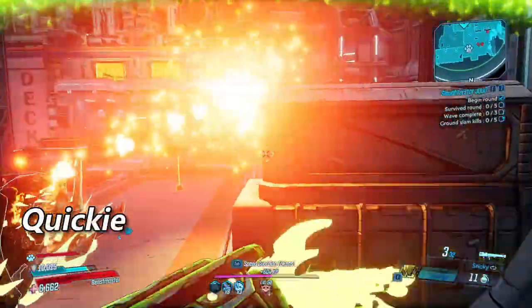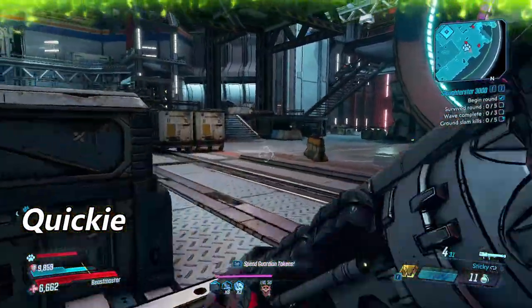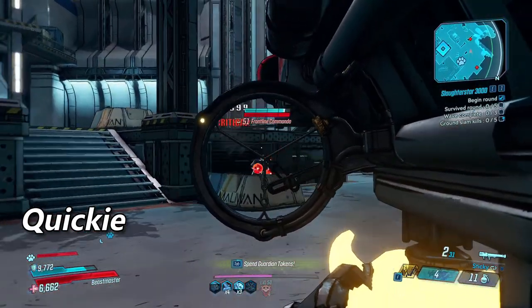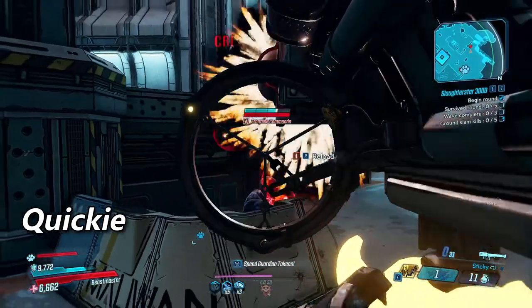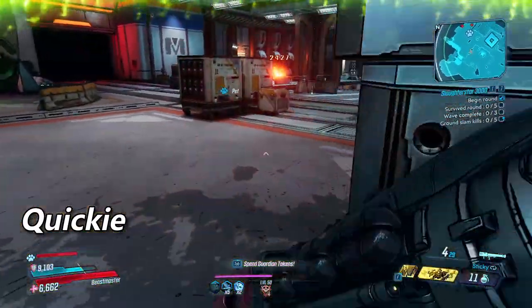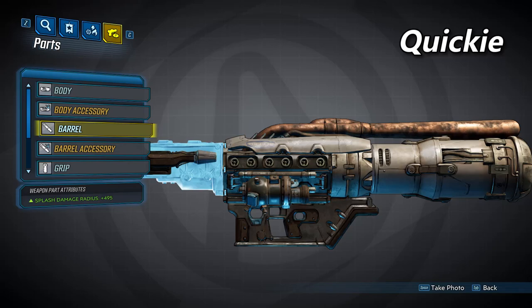The second barrel will be the quickie barrel. The quickie will have the highest fire rate of all the barrels, and will actually have the same base damage as the hedgehog. However, the accessories for the hedgehog will make the hedgehog deal more damage per shot, while the quickie accessories will increase the quickie's fire rate. The barrel of the quickie will set your splash damage radius to 495.